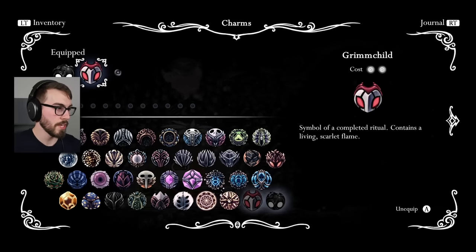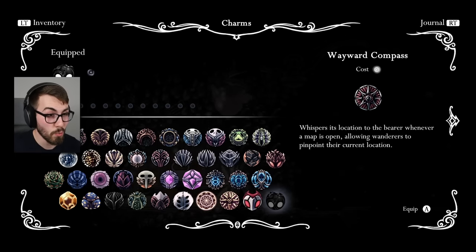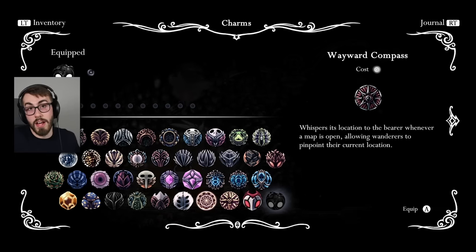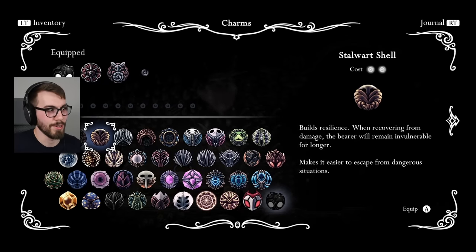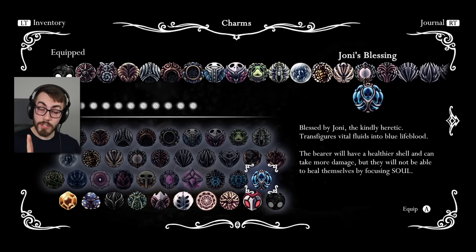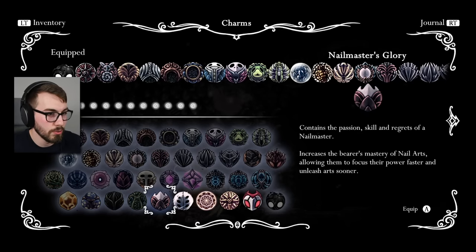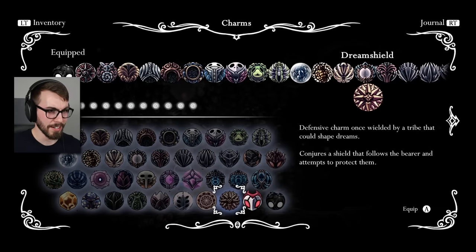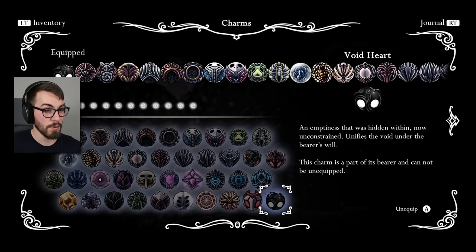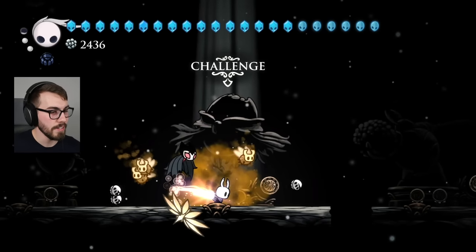Okay, now it's time for the real full build. Take them off first, just because I want to see if anything is actually gonna conflict. The one that doesn't let you heal any other way is gonna be an issue, I think. I don't even know if we're gonna want Joanie's Blessing because of that. But then again, we'll have a lot of help. Let's see. Wayward Compass. Gathering Swarm. Neither of these really matter, but I'm putting them on anyway. Stalwart Shell. Soul Catcher. They will not be able to heal themselves by focusing soul. However, it doesn't say that you can't auto-heal with a different charm. I guess my Spore Shroom won't even work here because of the fact that I can't heal. Maybe I can still release my spores, maybe I can still turn into a slug, but I'm not gonna be able to heal while I do it. We'll see what happens. That's all of them. 40. 40 charms. I don't know if this one really even counts as a charm — I can't unequip it, so I have equipped it. So yeah, we'll call that one of them. 40 charms, guys. One knight. 40 charms. Look at this beautiful thing I got going on here. It's so beautiful.